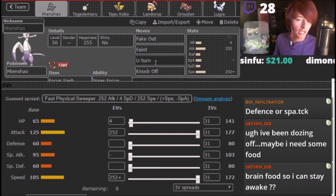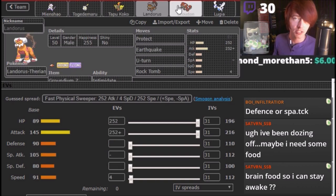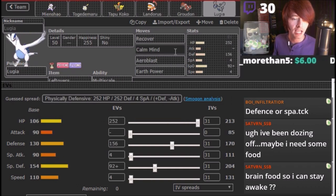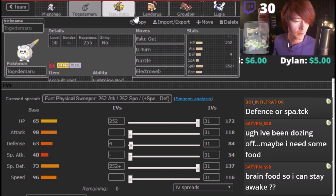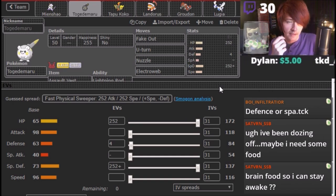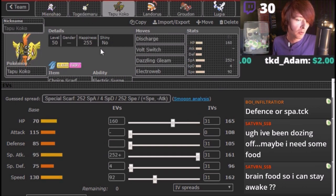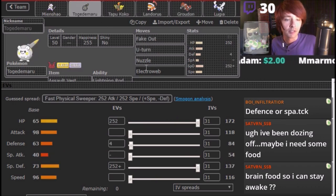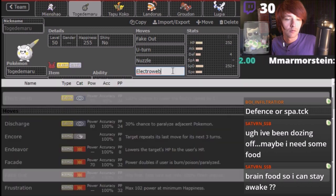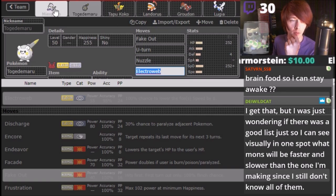So we've got Mindshout with Feint, Fake Out, U-Turn, Knock Off. Togamaru with Fake Out, U-Turn. Look at this — U-Turn, U-Turn, Volt Switch, U-Turn. You see how this team's gonna work out? We don't have Tailwind, but I don't think we actually need it, because we have Speed Control. Speed Control. Speed Control. I think we're gonna be okay.